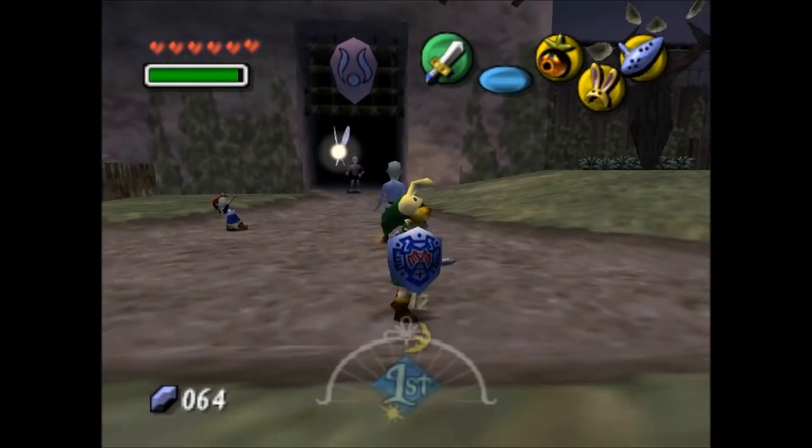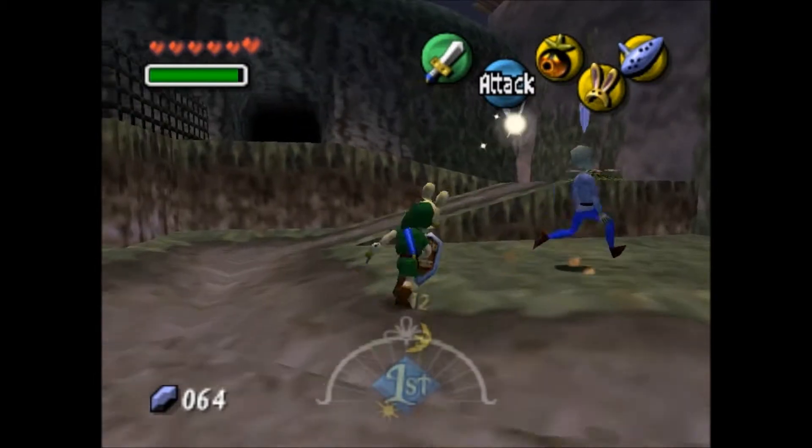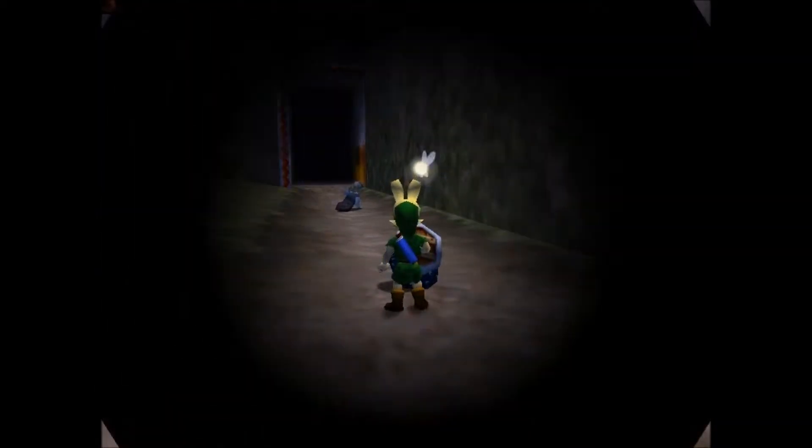Here I'm sort of following Sakon around, but you don't even really have to do that. You just knife off his bag, then wait for him to leave the screen, and the old lady will give you the blast mask, as well as tell you that the bombs will be available in the store the next day.